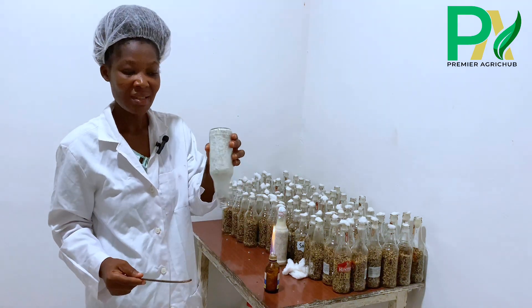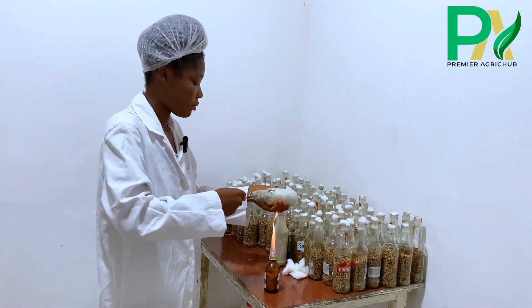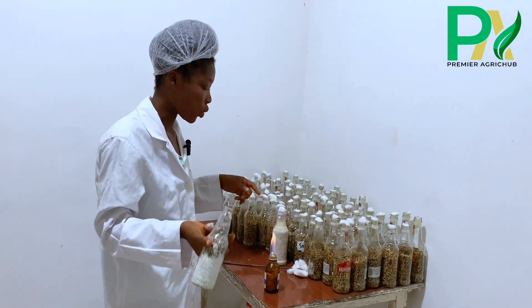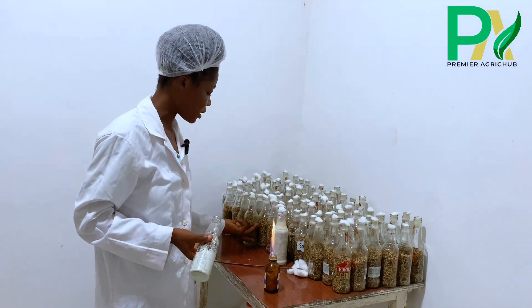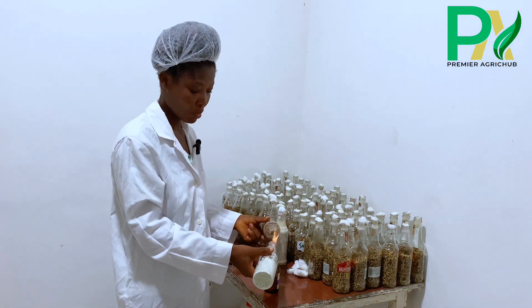The grains are stuck together so you need the rod to break them down. We are using a 1-to-10 ratio — one master culture for 10 commercial spawn bottles, which is the first transfer. You take your commercial spawn, which is just the grains right now, and heat both of the bottle mouths.